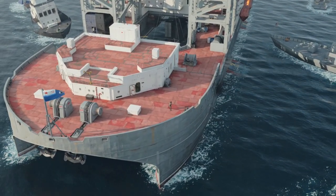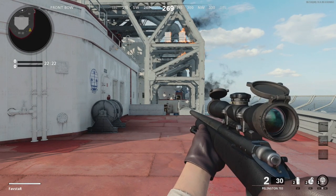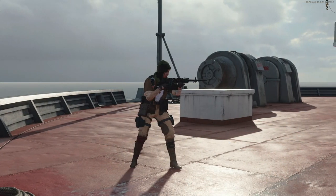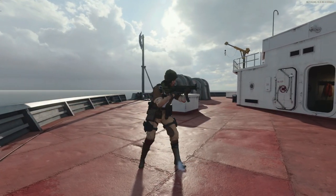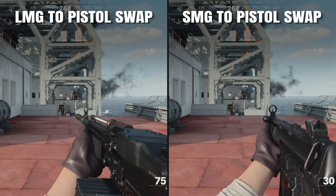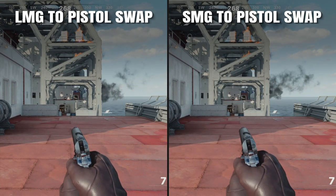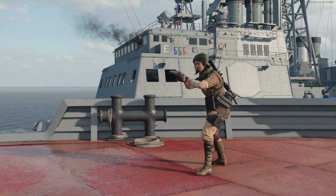The last and potentially the most useful benefit to cover is weapon swap time. To test this benefit, we'll measure the time required to swap to your secondary weapon and initiate firing. It's important to note that in Cold War, the weapon class you are currently holding has no effect on weapon swap times — the only thing that matters is the class of weapon that you are swapping to. So swapping from an LMG to a pistol will take the exact same amount of time as swapping from an SMG to a pistol.